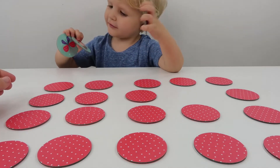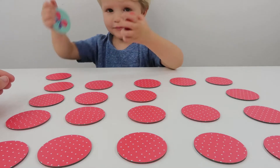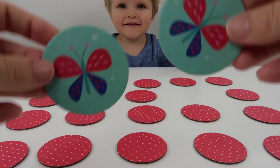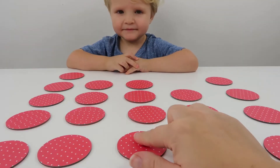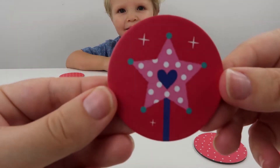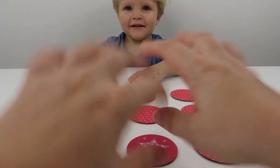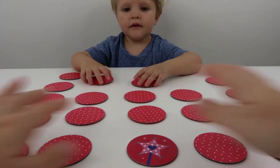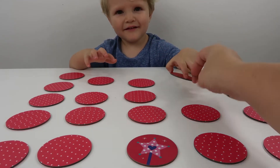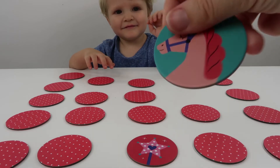You found another match? And... Woohoo! What about if we turn over this one? Should we see what's under there? Oh look, it's like a magic wand. Where do you think the other magic wand might be? No. Which one do you think is going to have the magic wand under? That one? Is it? No. What did you get? Oh, it's the pony again.